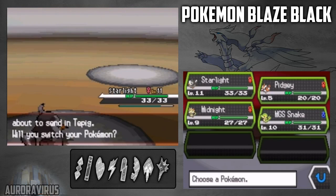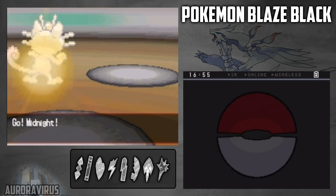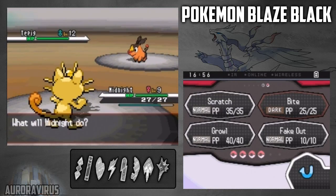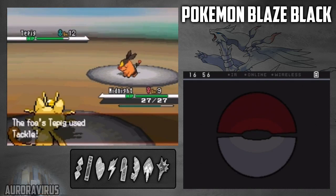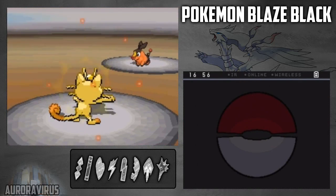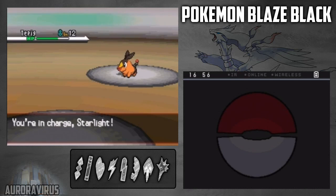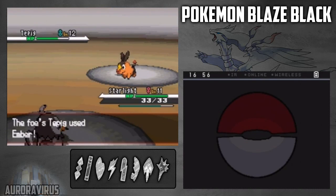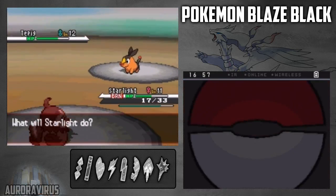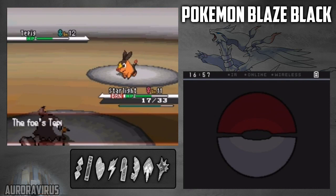Okay, Tepig is his starter. We're gonna go in with my Midnight, my Meowth. To some of you guys that are new, Midnight is one of my cats, and I nicknamed my Meowth after it. I'm going for the Bite, hoping to flinch it, because Scratch is only gonna do just slightly more. Unfortunately I'm not getting anything, so I'm gonna switch back to my Starly. I got Burn, and that's gonna halve my attack. This wing attack is not gonna do very much. Yeah, that was a crit too.